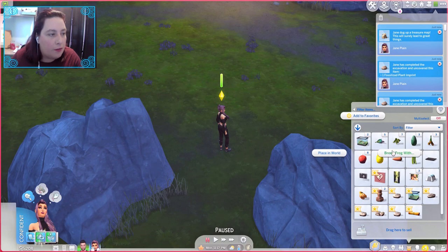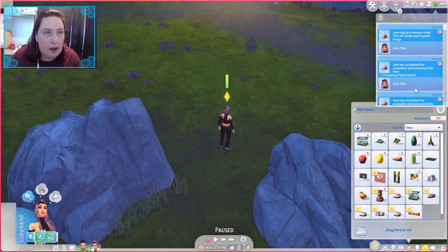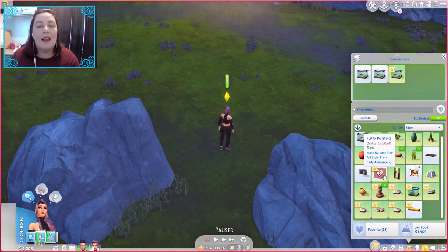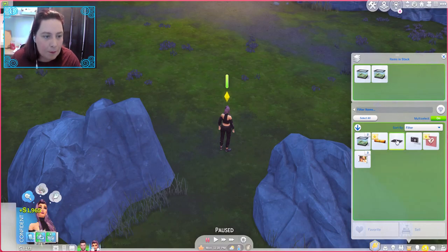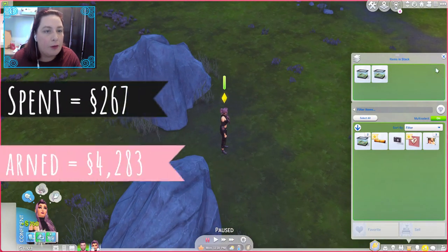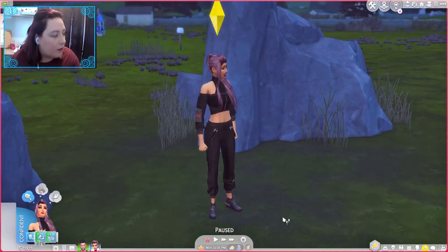She is getting tired, so let's get her to breed the frogs and then we can sell some. 1,965 simoleons — that's fantastic! I might go ahead and sell the easel as well since it's just sitting there doing nothing. The full sum will be up showing how much we also spent, hopefully, as long as I've worked out how to do that.